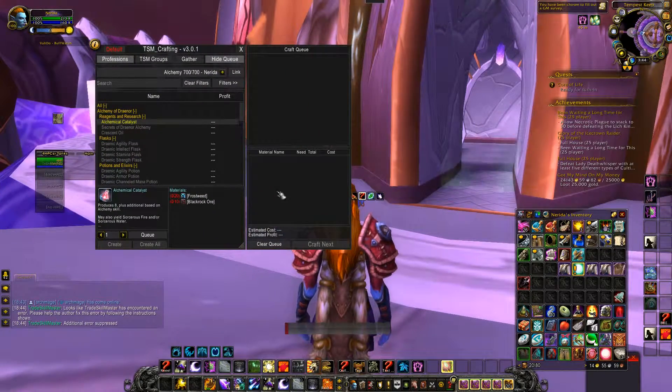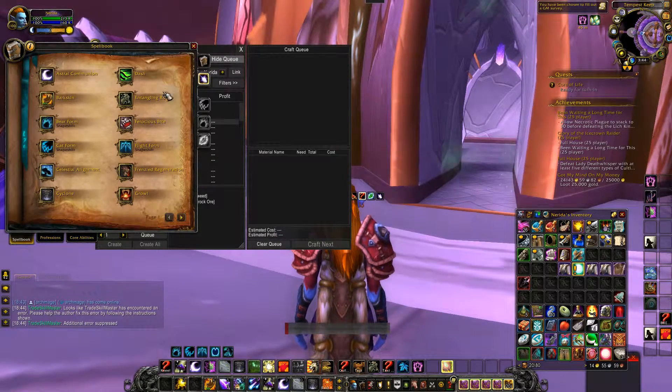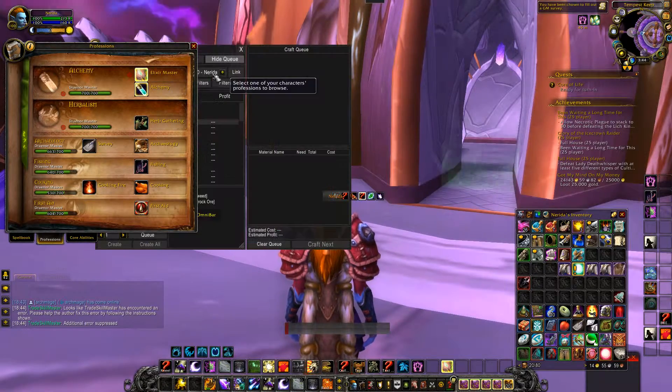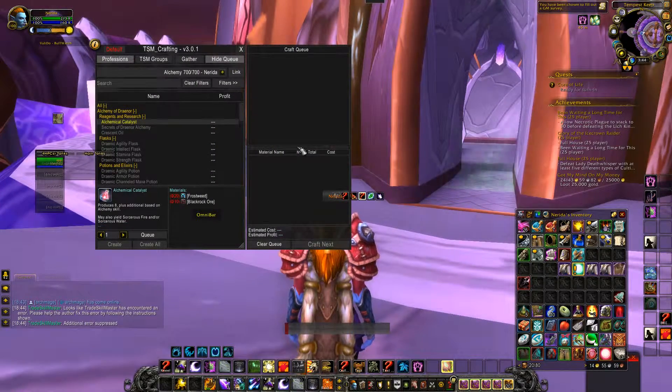In order to bring up this screen here that you see, you would open up your spellbook, click the professions tab, click whichever crafting operation you have, and that brings up this screen.